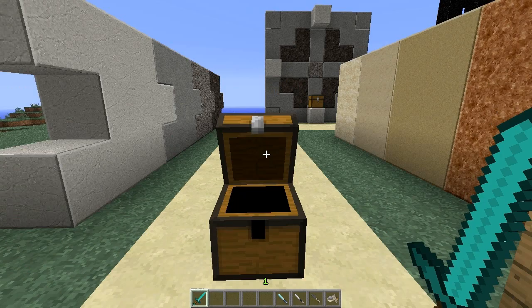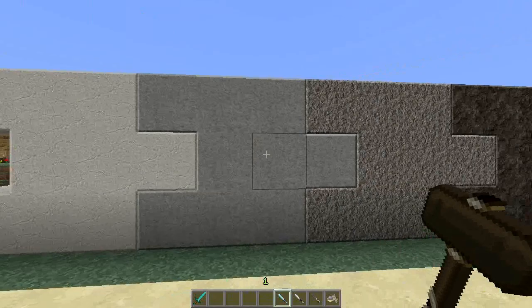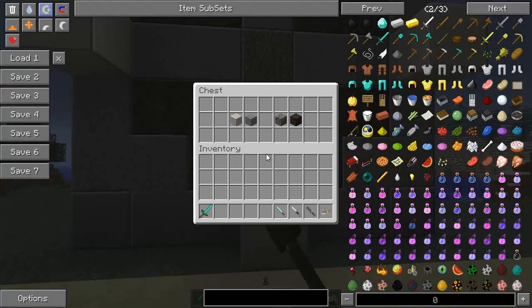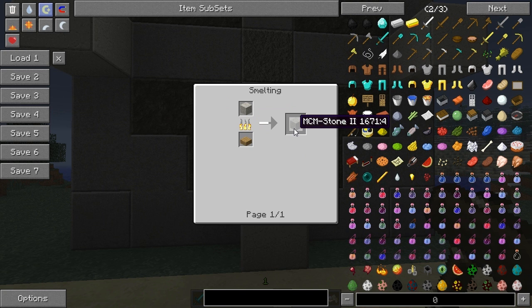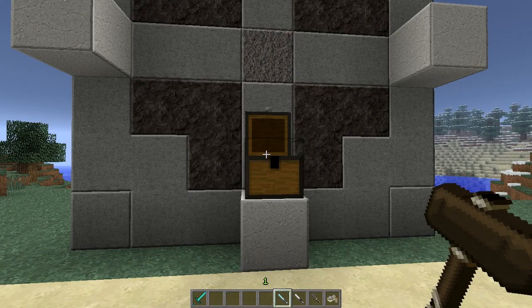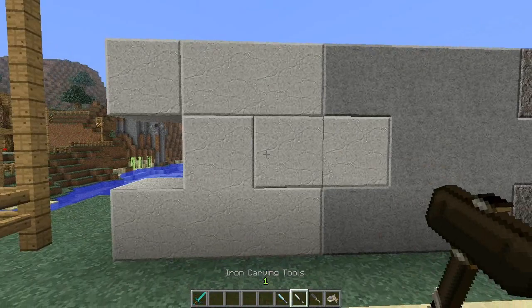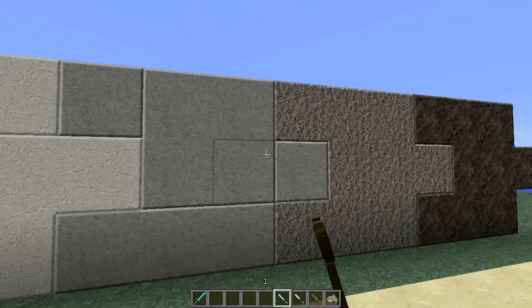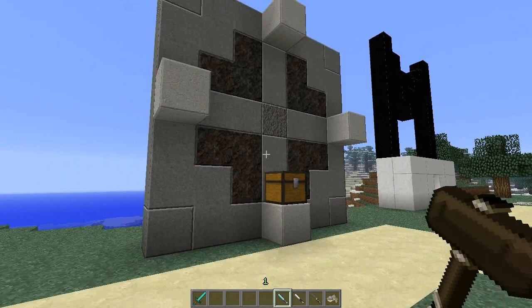Here we have our first set of construction materials — our stone variants: stone one, two, three and four. In this chest we have our crafting recipes. The first one is crafted using gravel and clay, and then you use the first to obtain the second, third and fourth. By right-clicking with different tools, you can actually separate and create patterns in the blocks, making all sorts of different shapes and outlines.